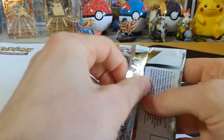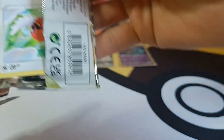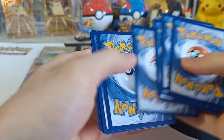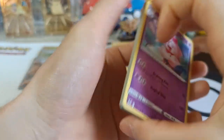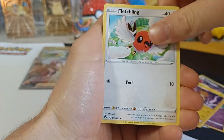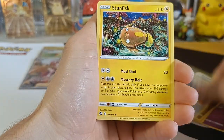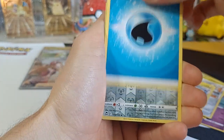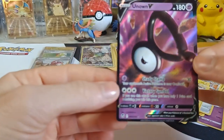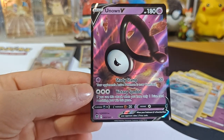Pack number seven — lucky seven! What other amazing cards can we pull? We got Slurpuff, Honchkrow, Raichu, Fletchling, Dratini, Clink, Stunfisk, Togedemaru, Energy, Reverse Matang, and a Non-V. I already have this one.